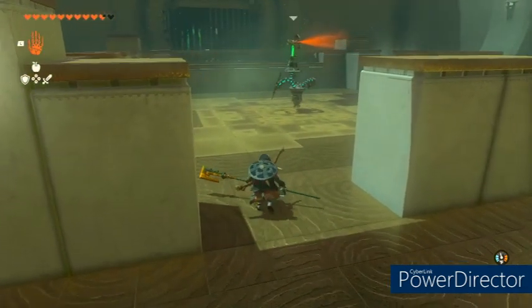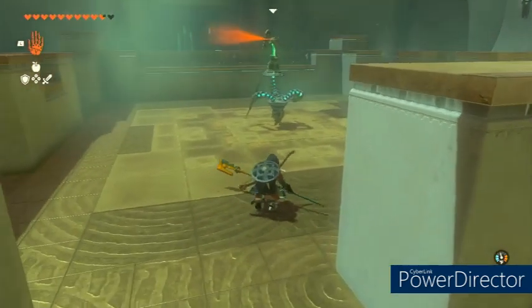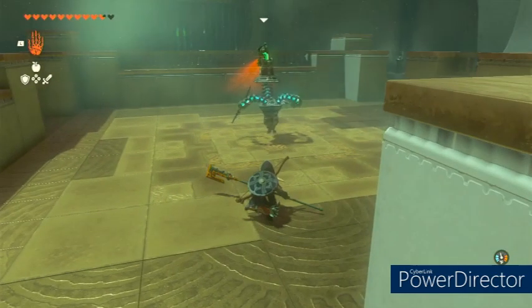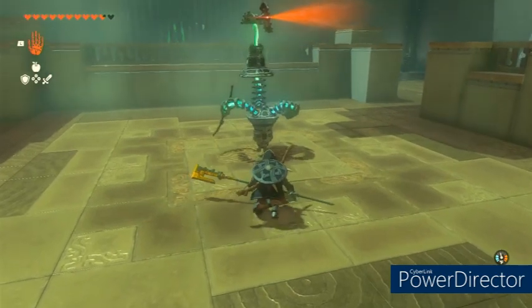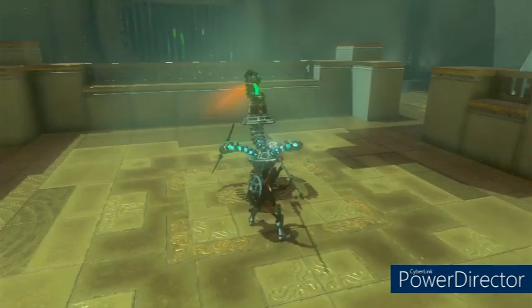Go ahead and slowly approach. You don't have to be as cautious as I was, but it took me a couple tries to get it right, so being a little sneaky. Once you get close enough, there's gonna be a prompt for you to press Y — sneak strike. Hit Y and you'll do your attack.